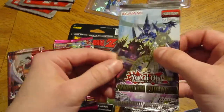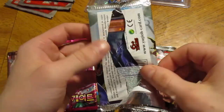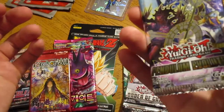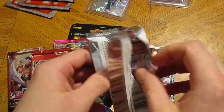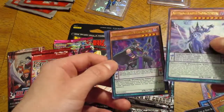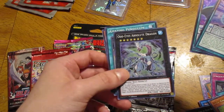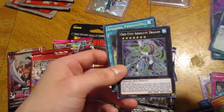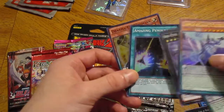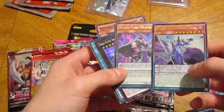Pendulum Evolution. Still have not pulled an ultra rare card — oh wait, as soon as I say that, look what's right on top. This might be a five-card pack, so these are all gonna be super rare or better I believe. We got the Astrograph Sorcerer, the Black Fang Magician — very nice, these are all Pendulum. Super Rare Odd Eyes Absolute Dragon — that's cool. The Amazing Pendulum. And the Dharma Eye Magician. Very, very nice.